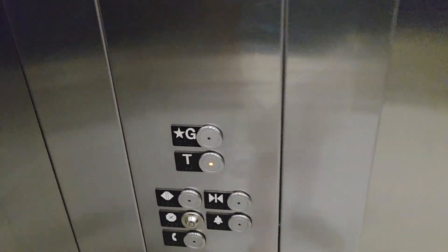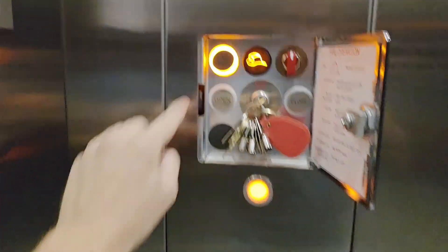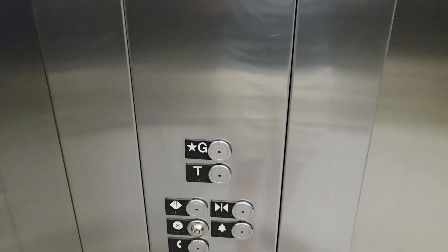You can also change directions mid-journey but you have to wait until the very end or the calls will cancel. You can also hit the call cancel button while in transit, and as you can see you can select both floors — once it gets to a landing they both go out.